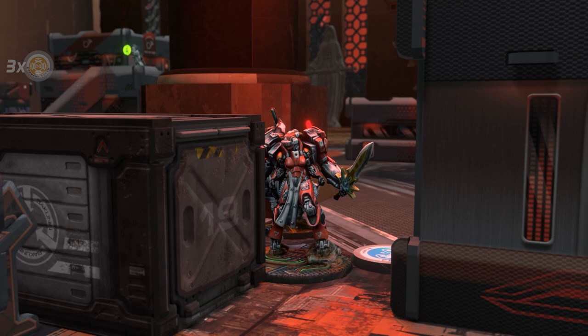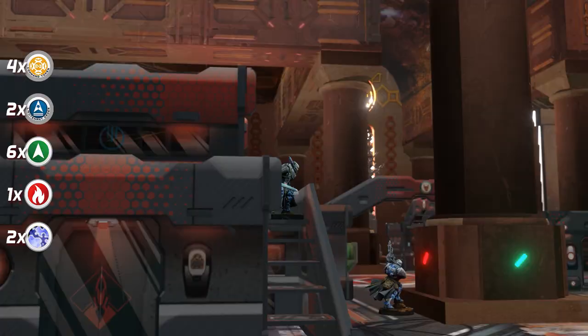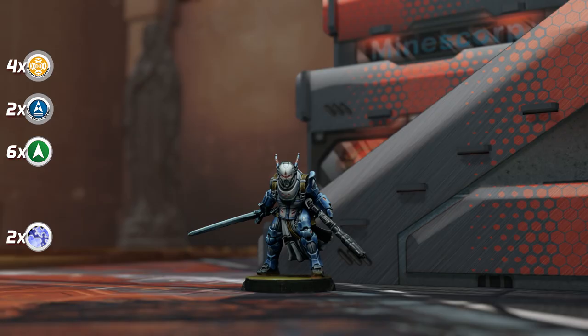The first turn for Pan-Oceania begins with six regular orders, two impetuous orders, two lieutenant orders, and two hidden deployment units. Spending his impetuous order, the Teutonic Knight with Spitfire descends from the building in a menacing move toward his enemies. The Penitent Observant reacts by shooting her Red Fury. The Teutonic Knight receives an impact but makes his saving roll and holds his position.